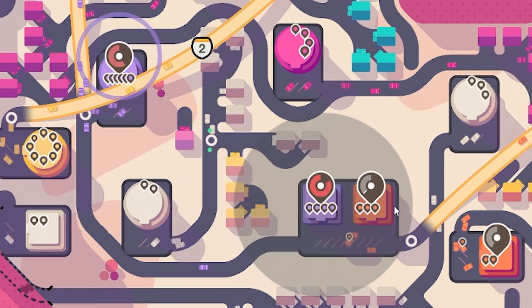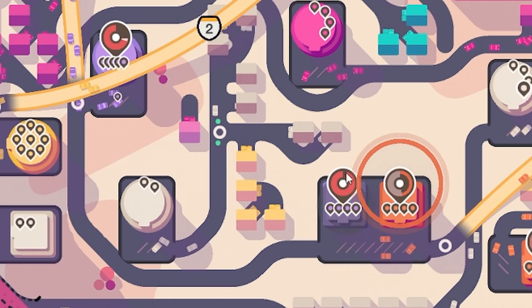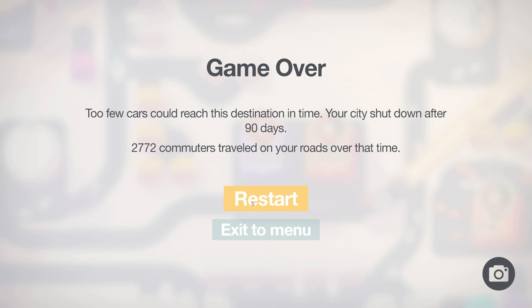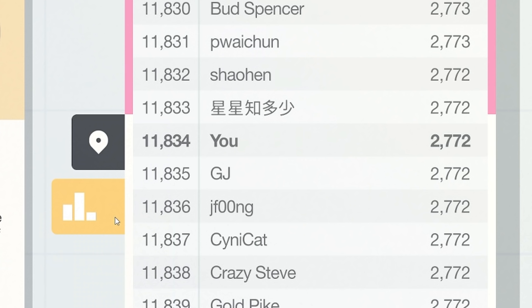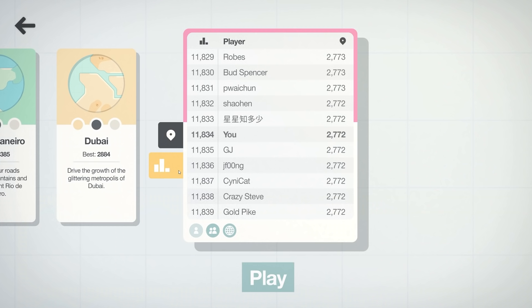Crazy timers everywhere — this went bad really quick. I'm waiting for the end of the week but I don't know if I'm going to survive. The purple's done — there are no cars on the way. That went really bad really quick. We lasted 90 days, which I guess isn't the worst. Let's exit to menu and see how we got on in the leaderboard — 11,000 points. I don't think that's very good, but at least we beat Crazy Steve. Cheers for joining — peace, love, and motorways. Catch you guys next time, bye!